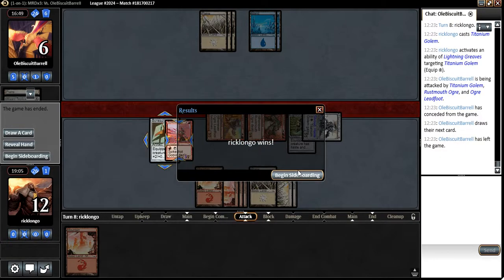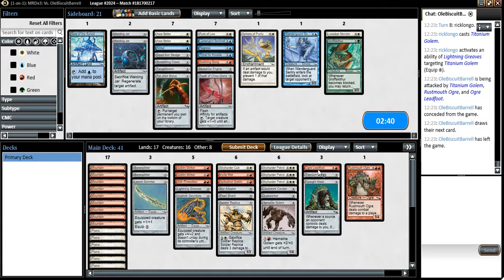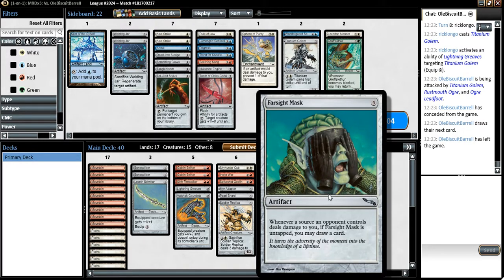That's the kind of commons we had back in the day — Spike Shot Goblin. That was a perfect game for us — perfect draw. I feel like I want to bring in a Farsight Mask, taking out something like the Titanium Golem, maybe a Clockwork Condor. The reason I'm bringing in Farsight Mask is because this match seems like if I don't manage to just kill him right away, he will win the game. The board will develop into a stalemate and he'll probably be outdecking me, like what happened in game one. If that happens, I'd rather be drawing cards.